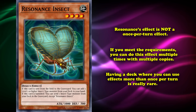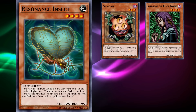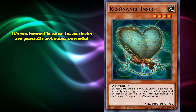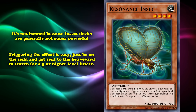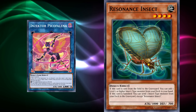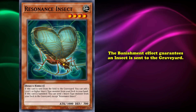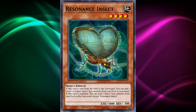Non-once-per-turn cards, especially searchers, can skyrocket a deck's consistency and make it harder for your opponent to slow you down. That's why cards like Sangan, Witch of the Black Forest, and Reinforcement of the Army have seen the Forbidden and Limited list — they could be activated multiple times to fetch essential pieces. For Resonance Insect to be unlimited in the TCG shows how underwhelming it is to play insects. Its effect just needs the card to be on the field and sent to the graveyard — even from a Spell/Trap zone via effects like Inzektor Picofalena — guaranteeing searches for cards like Scary Moth or Sting Lancer.